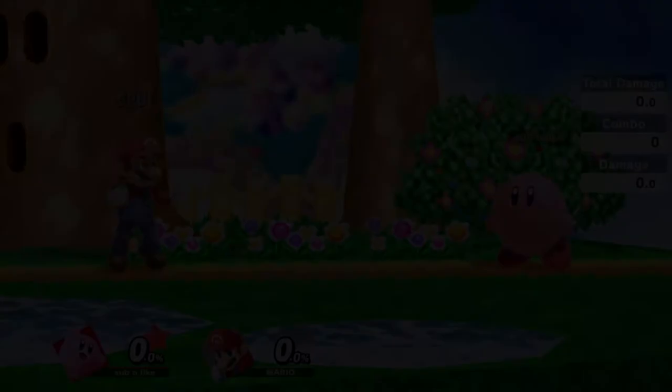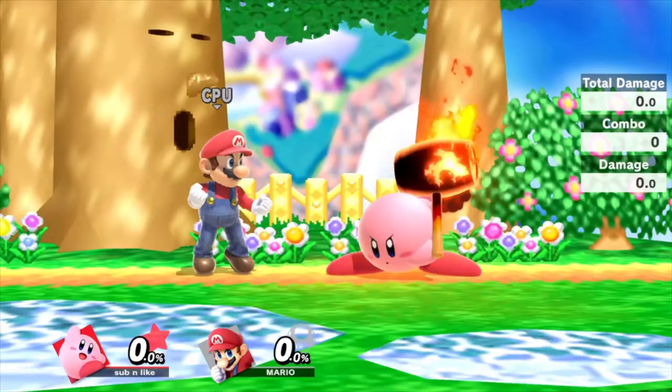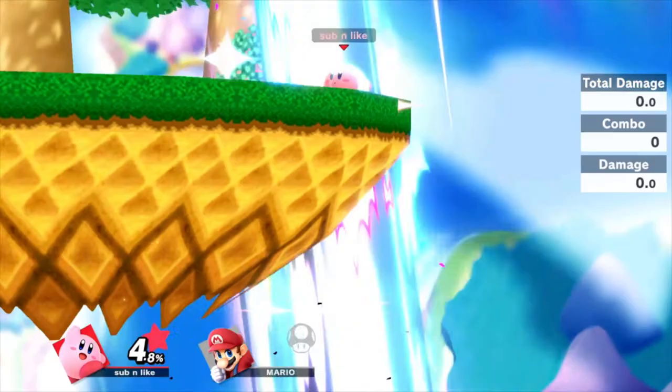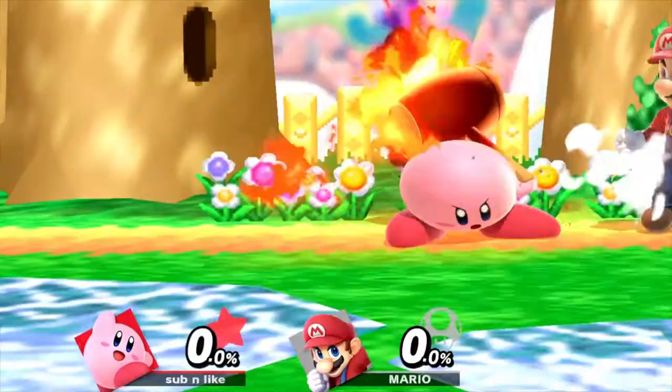Next is his side special, which is his trusty hammer from his original game. In Smash, Kirby can use it to swipe his opponents off the stage. He is also able to charge his hammer up. In a competitive game this will be really risky but useful when reading an opponent's movement really well or when the shield is broken. That way you can really turn up the heat with a big slam, but don't hold it for too long otherwise you will be taking damage.